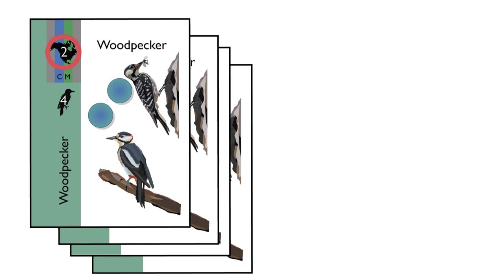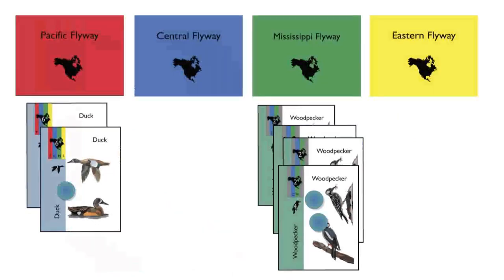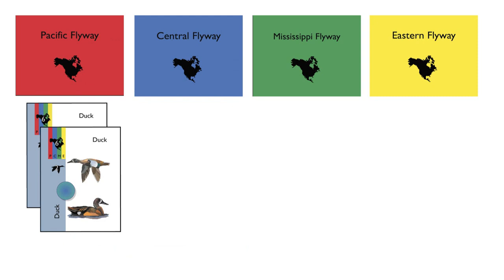The player then adds one token if the flock completed its migration with the minimum flock size, as well as an additional token for each bird over that minimum. The player who played that flock collects all tokens, and then places the cards in the discard pile.